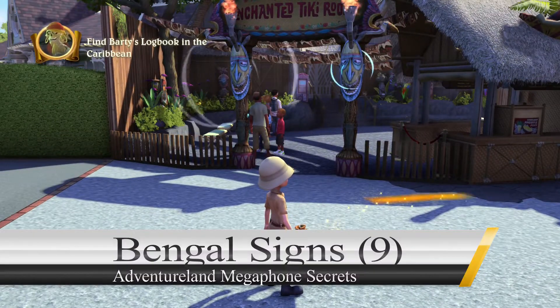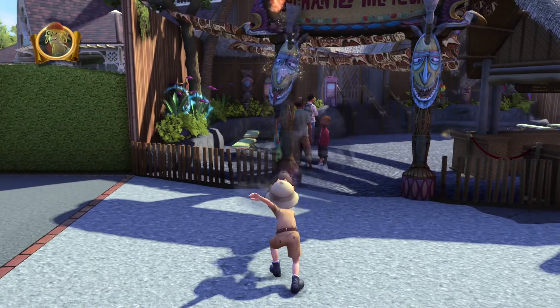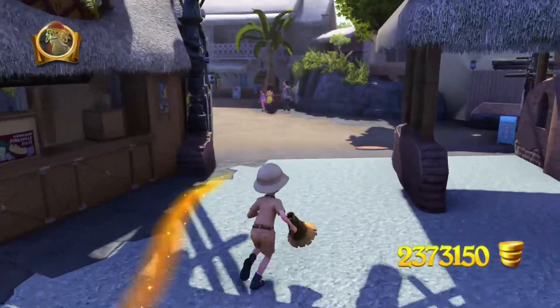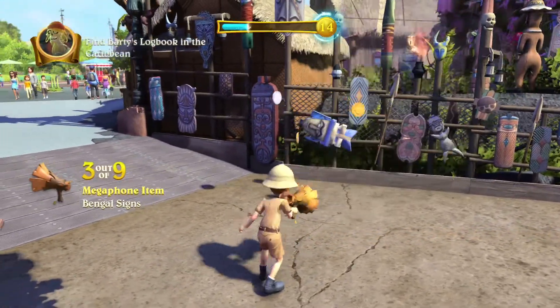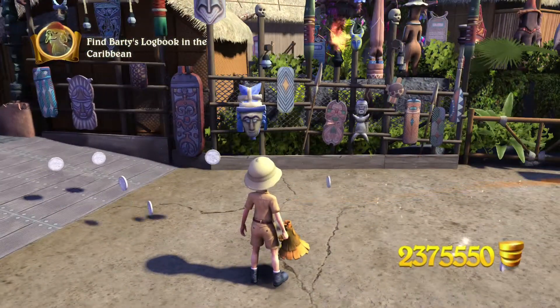We're gonna start off with the bangle signs. The first one's gonna be two on the tiki room sign. Here's the first one, and the second one's right next to it. Now we're gonna head to the fence just to the right of the tiki room over here. You can see the little white streaks going in on the bottom there - that means that we get to yell at them.